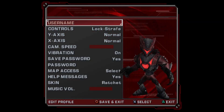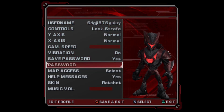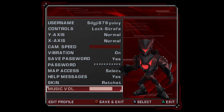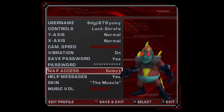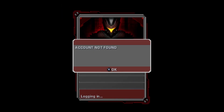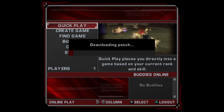Select your network configuration. Let's create a new profile — I'm going to make a throwaway account for this video. Set camera speed to max, make a secure password. Create a Ratchet Deadlocked save file, then log in. Account found — let's create an account. Accept, then next. This is downloading all the patch settings for the game.